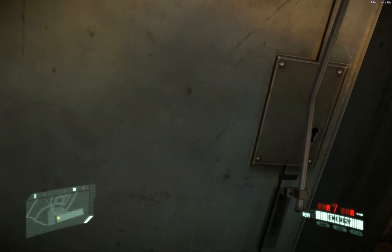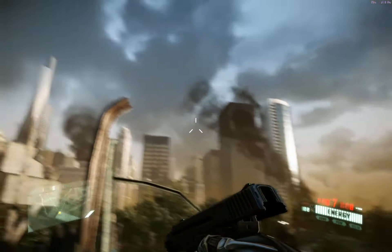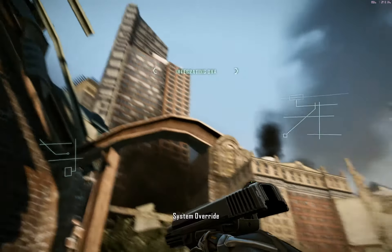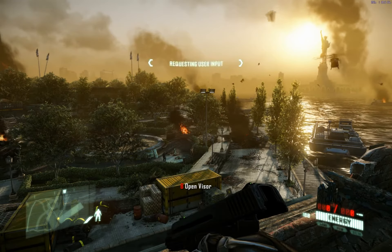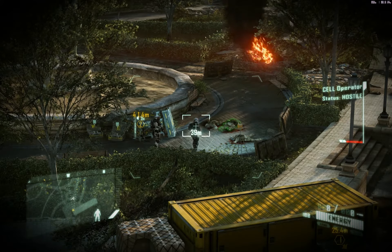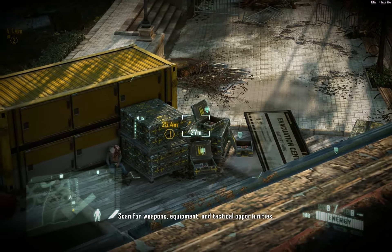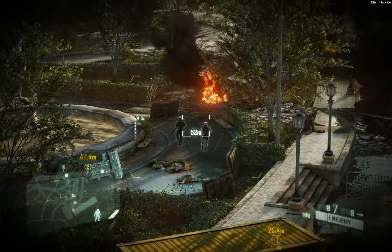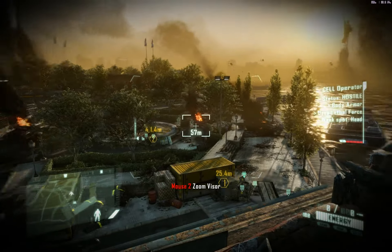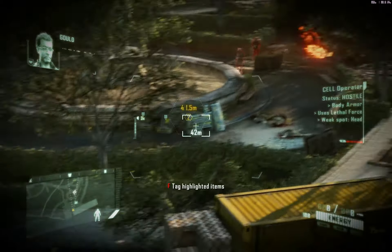We head outside and this should be our first glimpse of the outdoors — here we are, our first glimpse of New York. Check these buildings out; by the way, they're all rendered in real time. The game wants me to open my visor, so we learn how to use the visor first. I can tag pretty much anything I like. I'm sending coordinates — all right, Gould.